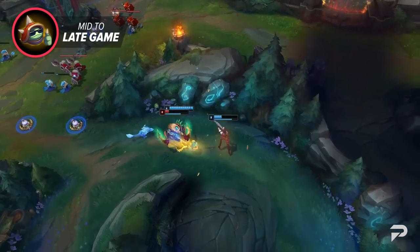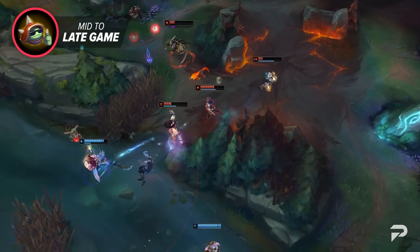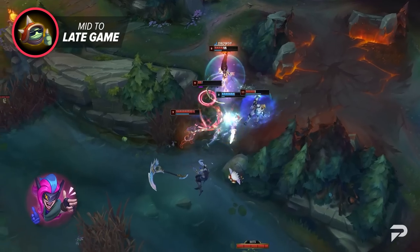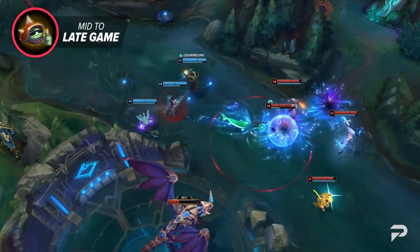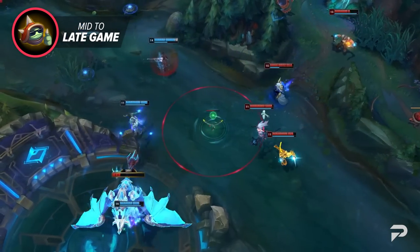If a fight does break out, it's pretty simple. Caitlyn is a front-to-back champion — you should almost never find yourself flashing or dashing into a fight to kill the backline carries. Just hit what's in front of you with the priority on playing safe. You get bonus Headshot stacks when you attack from a brush, so when river fights happen, try to kite towards them and use them to your advantage.